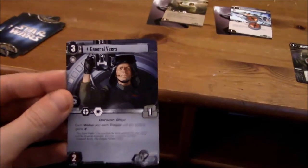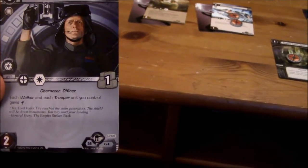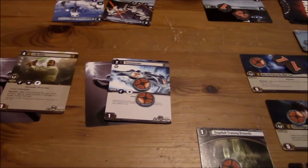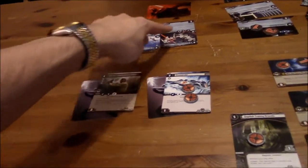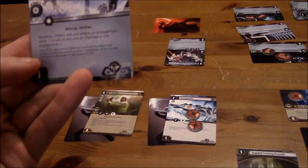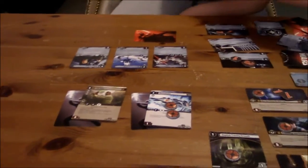General Veers! Let's take a look at his card — he's got a tactics icon and a symbol for objectives. Each walker and each trooper unit you control gains a blaster icon. Do you have a walker? Yep. So both of these are walker units — I need to get Veers out. Veers is now giving that unit a gun, so this one has four icons. When this unit enters an engagement, place one shield on any unit or objective in the engagement. So I can shield him.